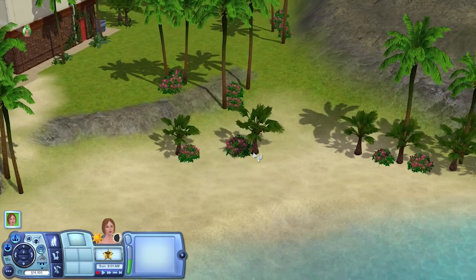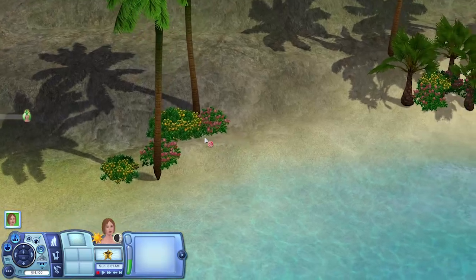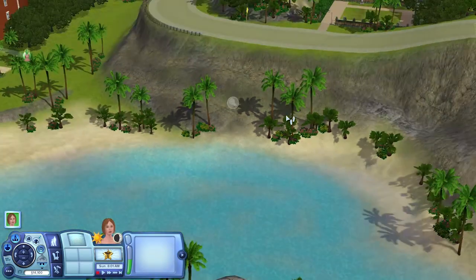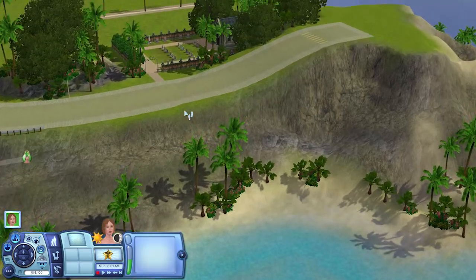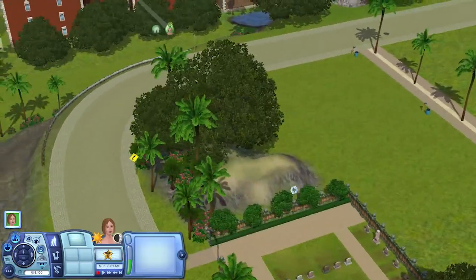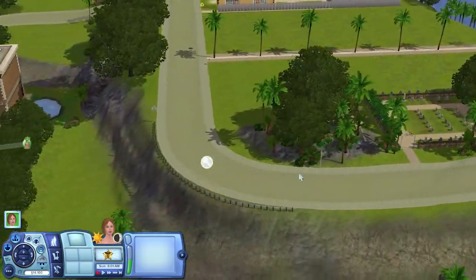Another thing you might have noticed is there are now flowers all around the world — pink and yellow flowers, daisies and azaleas — all around the world dotted around. So it's just a bit more floral, a bit more lush and a bit more lively, to give the world a bit more vibrance. I also added trees on this little rocky area here — I thought it looked a little bit nicer than just having a random rock pile, so I chucked in some trees.